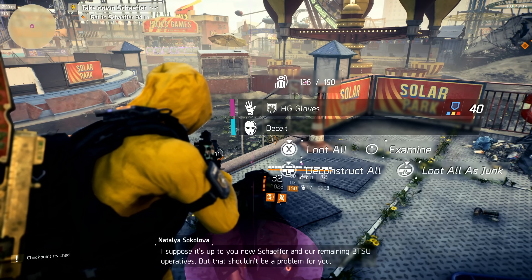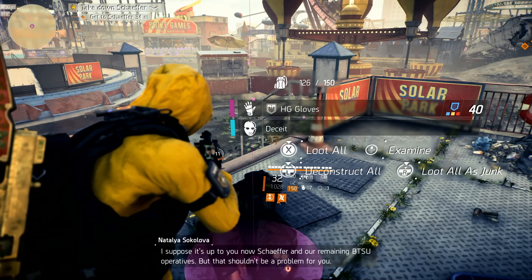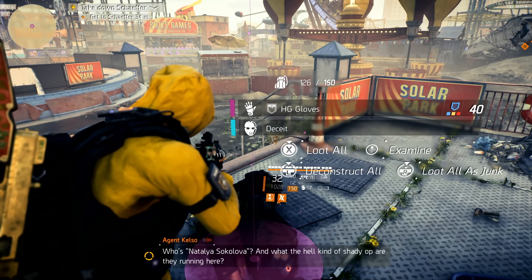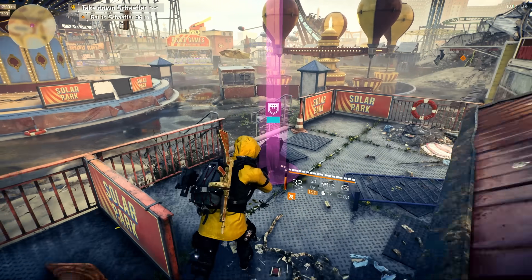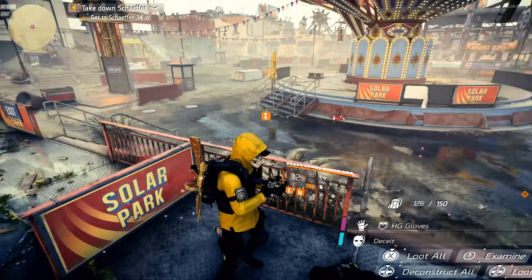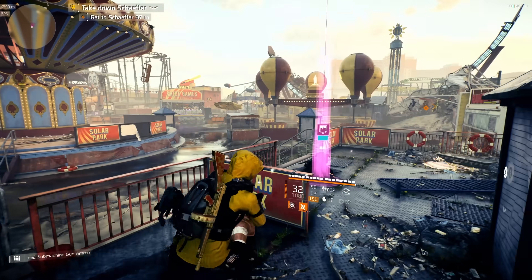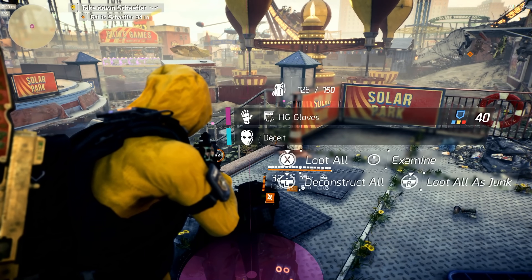We got the Hunter, baby. The Deceit mask. And then you can hear Schaefer and Natalia talking to each other. Look at that — and there you go. That's all you had to do. That took like five minutes to get this Hunter Mask. And that is your Hunter Mask — your secret Hunter Mask. The Deceit.